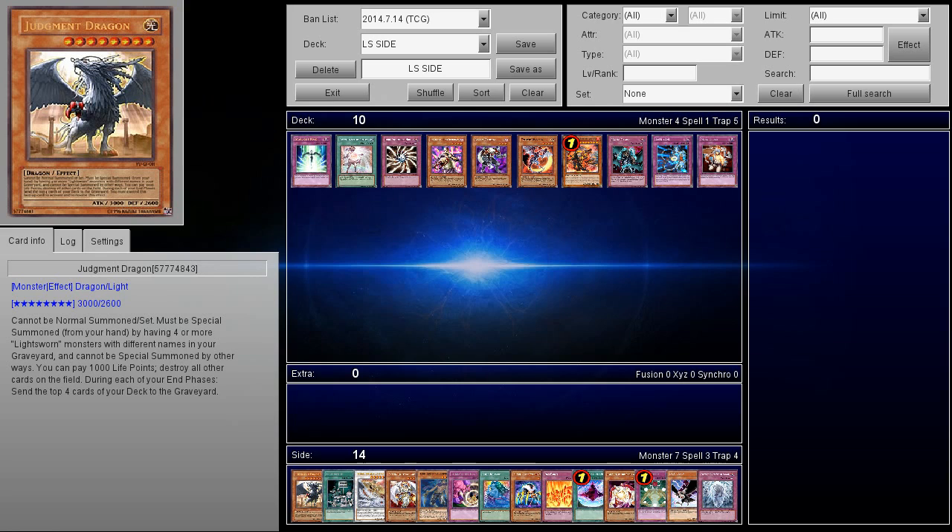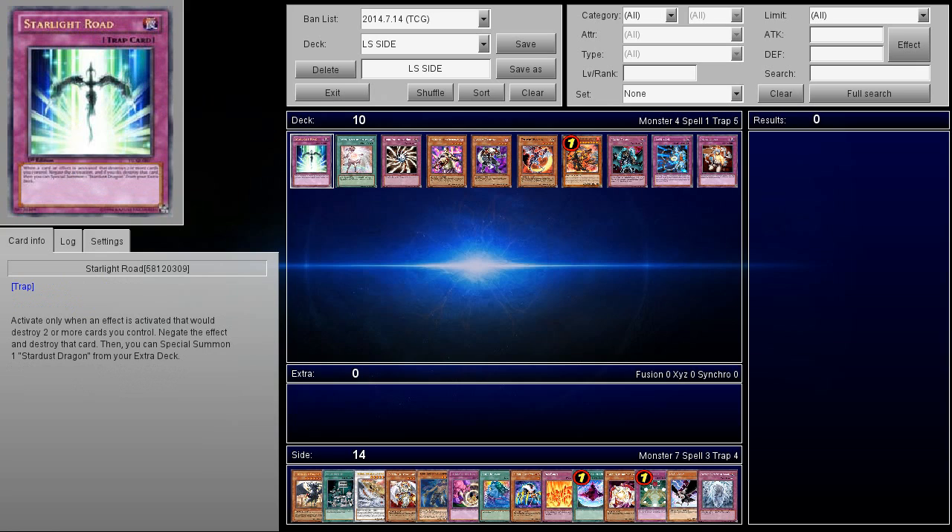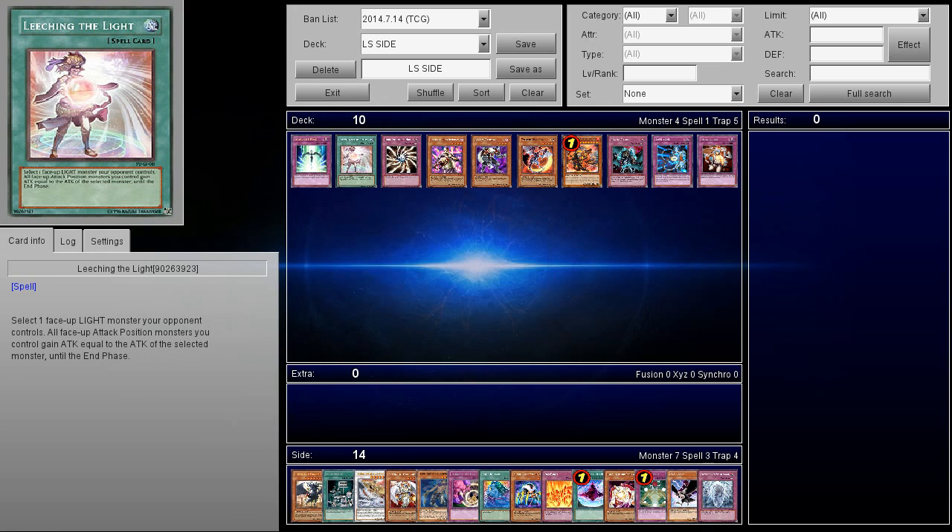Sometimes you'll end up getting OTK'd because they just drop too much stuff and you don't have an immediate answer like Starlight Road — you're just gonna lose. But if you guys feel like I missed out on any other great cards we can use against Lightsworn, let me know in the comment section below. Good luck facing against Lightsworn, and if you're playing Lightsworn, well, now you know what people are gonna side-deck against you so you can side-deck against the side-deck. Anyway, thanks for watching guys, have a great day — Asian Ice out.